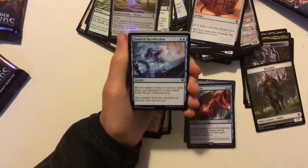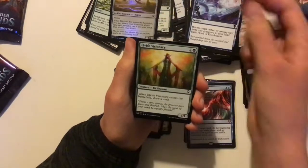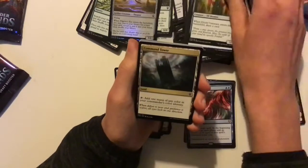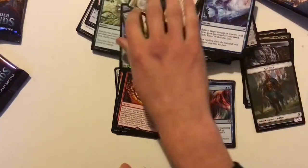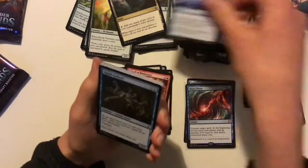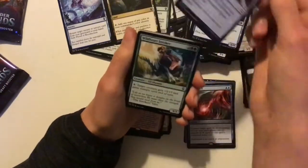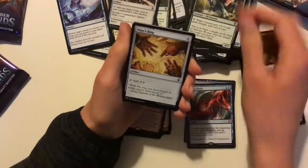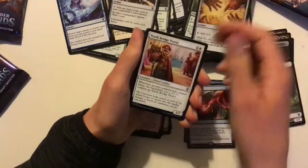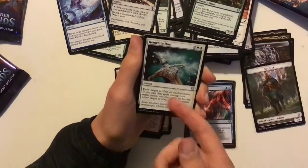Flood of Recollection — very good card, returns target instant or sorcery from your graveyard to your hand, then you exile it. Elvish Visionary — another good reprint. Command Tower — another very good reprint. Commander Sphere — it's an alright reprint, but sort of falling out of favour in Commander. Sisay's Ring. Turn to Dust — another great reprint.